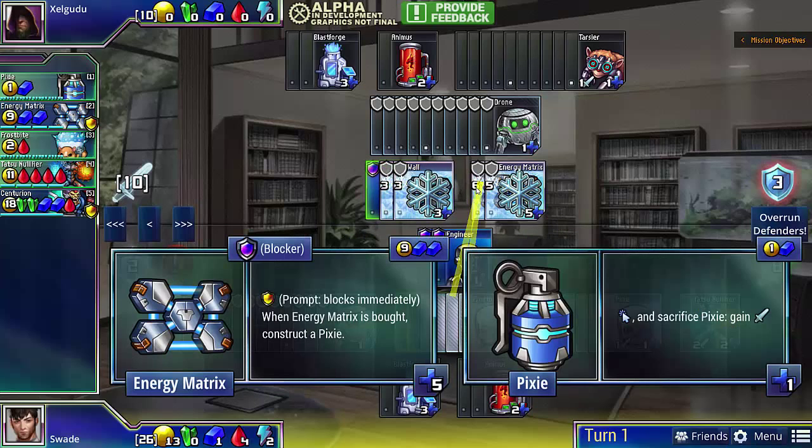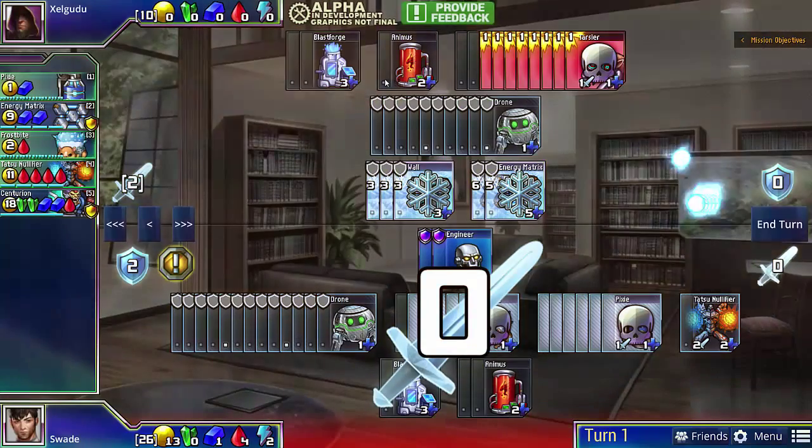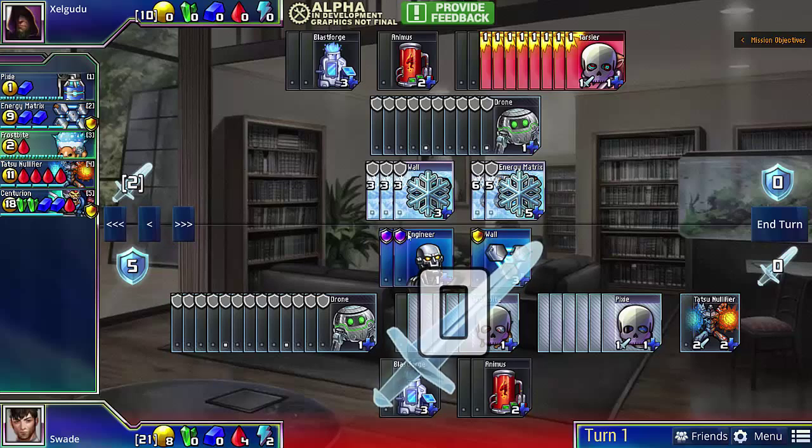Notice that I have to use 2 Frostbites to freeze the Energy Matrix — 6 is greater than 5, so that is disabled. And we actually get to freeze all his stuff, so with the 8 damage, we just kill his Tarsiers. Now this is very easy to defend with just a wall; he's only doing 2 damage, so he can't really harm us at all.